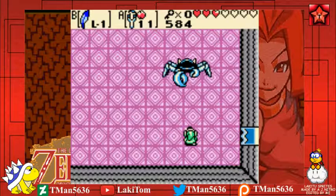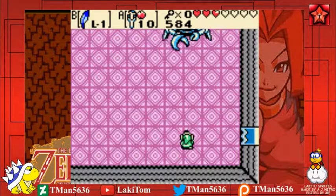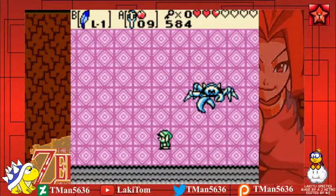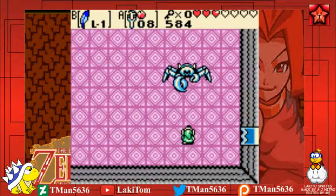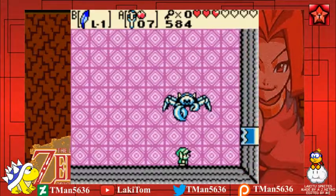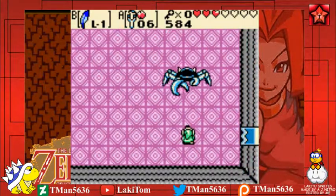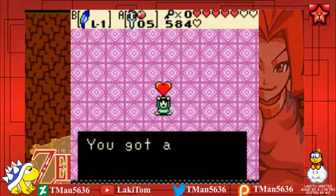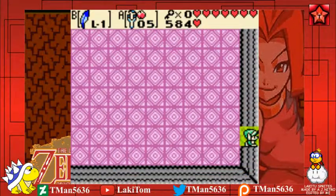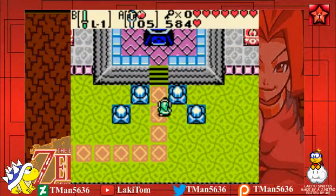I don't know how many hits he's got left. I imagine the ember seeds would be the one doing the most damage, because it's fire. But I've only got nine of them left. Oh, nearly. I didn't take a single hit from this guy. That was awesome. I thought I was going to get utterly destroyed by him, but I guess it's because last time I didn't have the Roc's Feather.